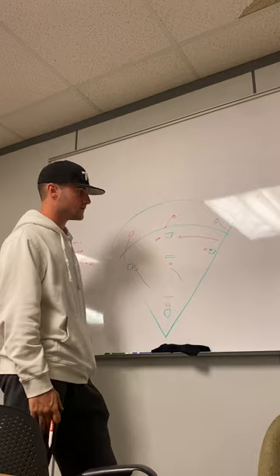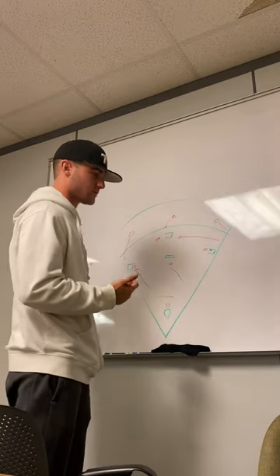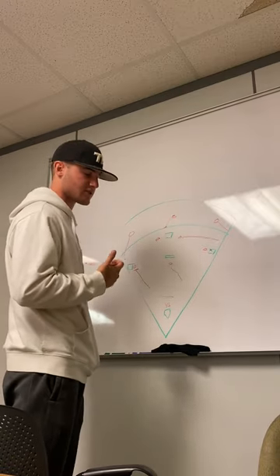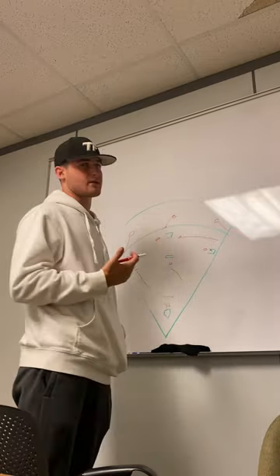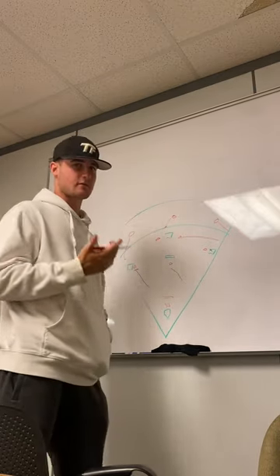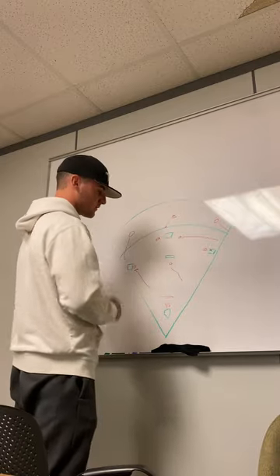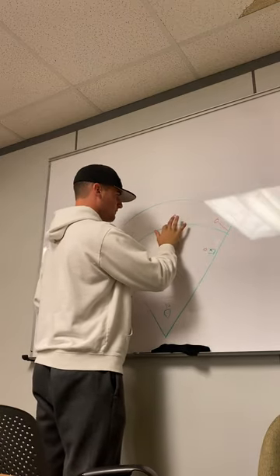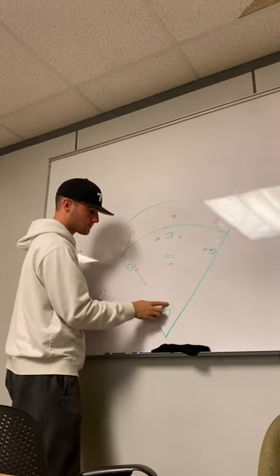Just going over responsibilities again: pitcher has the first base side, catcher has everything up the middle, third baseman is charging to make a play, first baseman is anchored at first base unless the ball is hard hit — then we turn it into a PFP. Second baseman is backing up first base, right fielder is backing up first base, center fielder is backing up second base covered by the shortstop, shortstop is covering second base. Left field is looking to back up either second or third base. Catcher and third baseman are communicating — somebody is getting back to third base. All bases must be covered. That is basic bunt defense with a runner on first. All nine guys have responsibility; nobody is standing still.